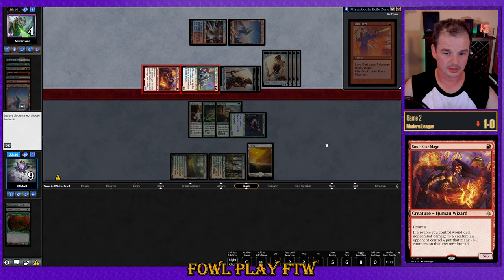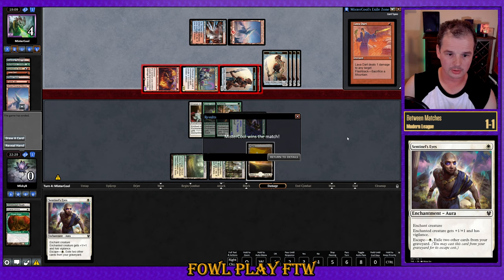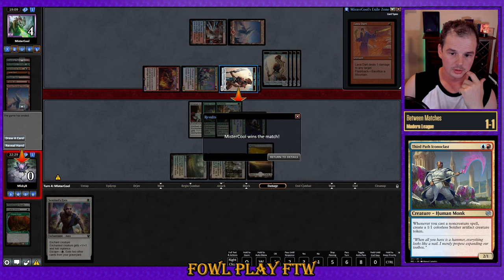One Lava Dart is being flashed back. Our opponent is holding the other one up — puts us to exactly zero. What would we have drawn? Sentinel's Eyes would have put us to nine power, seven toughness. We could have blocked, stopping five damage, but we still wouldn't have lethal next turn. So we were dead regardless. GG, on to the next one.